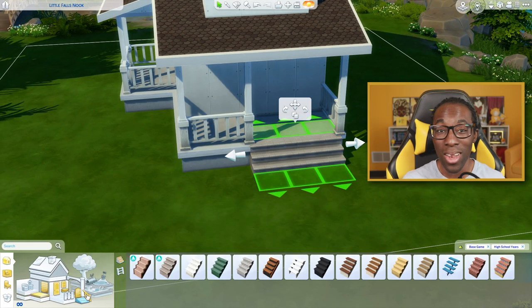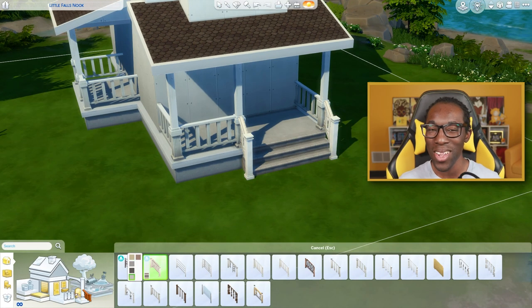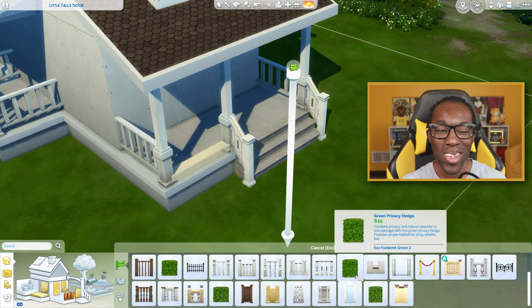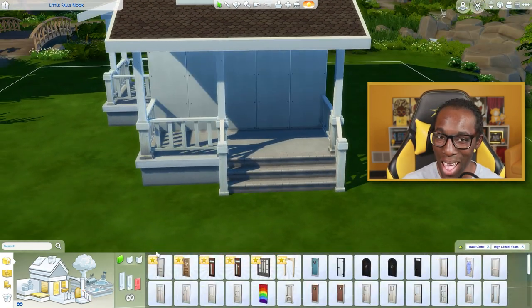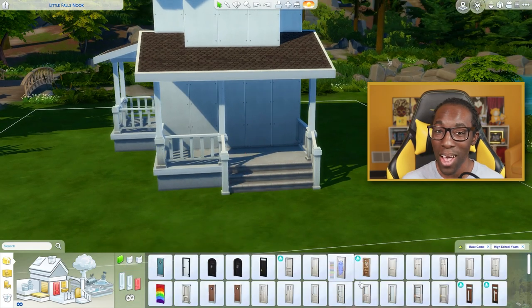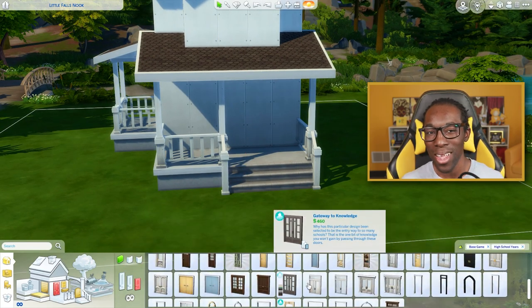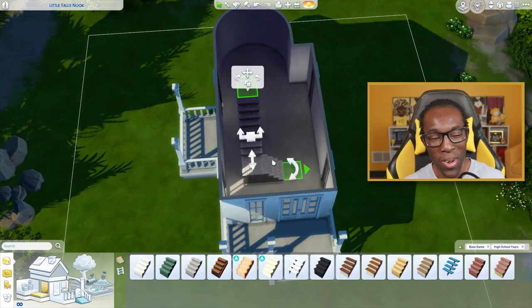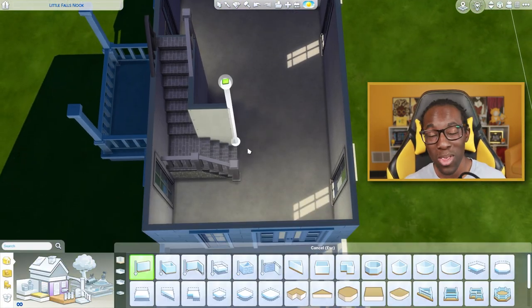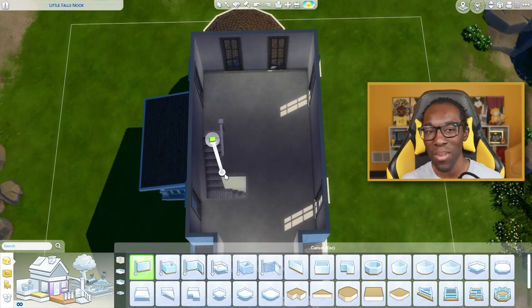I've been waiting and dying to use the new streamer kit — the computer, gamer chair, and desk from this pack, for my sim self and just to see what I can honestly do. If you didn't know, there's actually a lot of yellow in this pack, which makes me very, very happy. There's a gamer chair, a yellow computer, a yellow desk, a yellow book — it's a lot of yellow and that makes me happy.